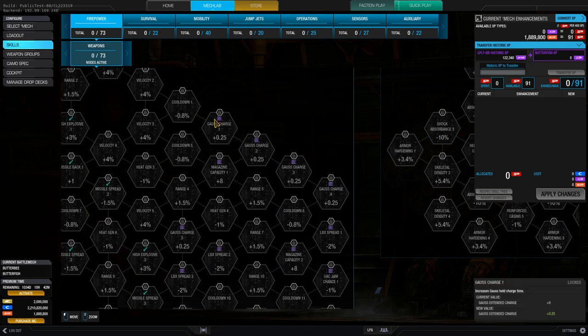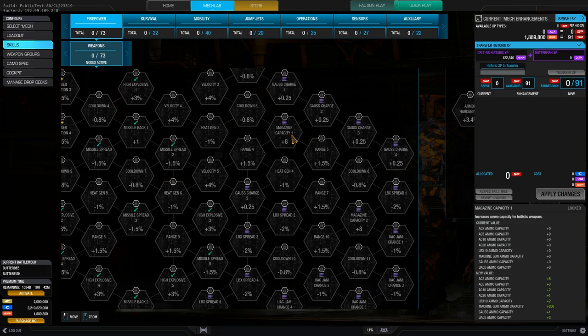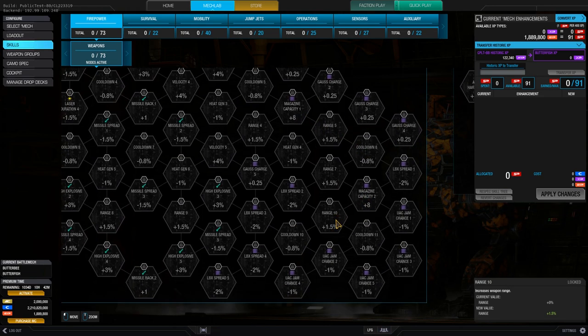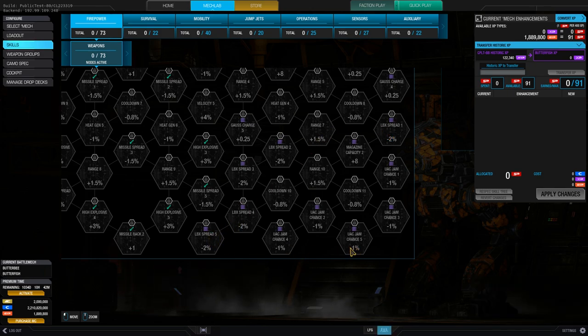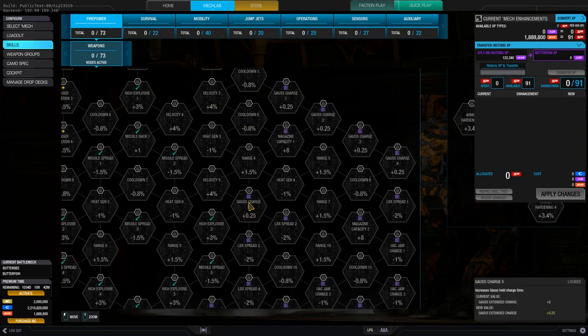For the ballistic weapons, we've got ghost charge, which results in an extended charge time — up to one second with four skill nodes unlocked, and a second ghost charge node can bump it to 1.25 seconds. We've got magazine capacity, which increases the amount of ammunition you get out of a ton of ammo — two of those nodes. We've got LBX spread, which reduces the spread of LBX weapons, five nodes. And we've got UAC jam chance, also five nodes.